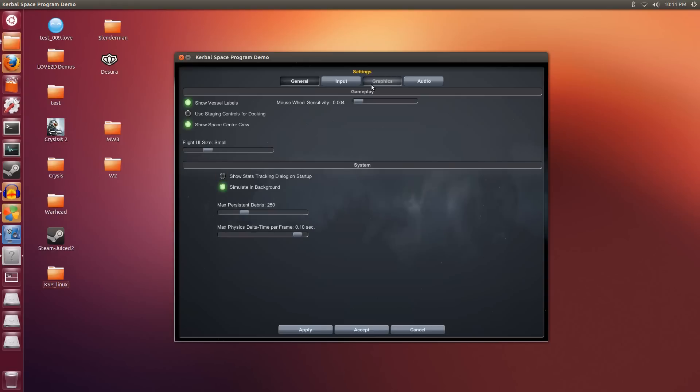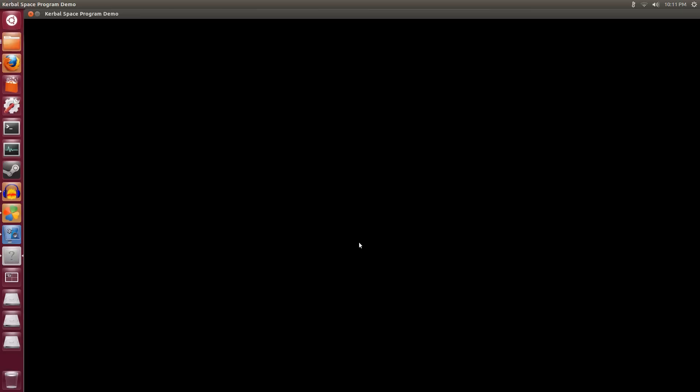Under Settings, under graphics, I'm going to max out everything to high. 1920 by 1080p, full screen, anti-aliasing 8 times, no VSync, maximum frames per second is 180. I'm not sure what some of these options do. Alright, click accept.